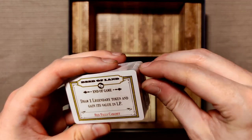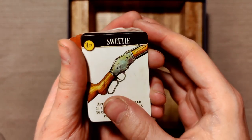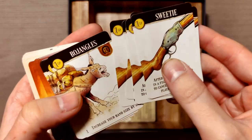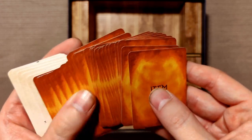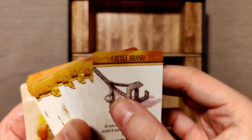We have some more deed cards — again more deeds, two new deeds. We have some new weapons that you can buy, like the sweetie, which seems to be a repeating shotgun, and we have a new burrow as well. Then we have new legendary items — so all of these are new unique items: cattle brand, portrait, canteen, snakeskin boots.